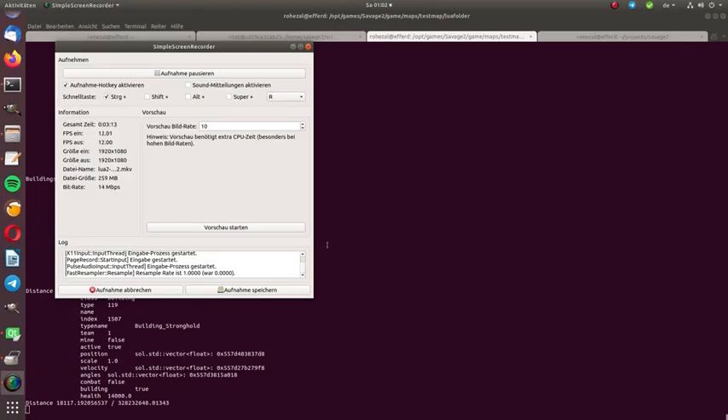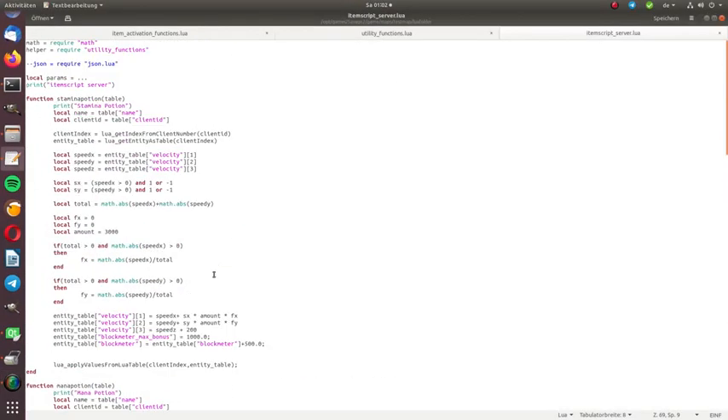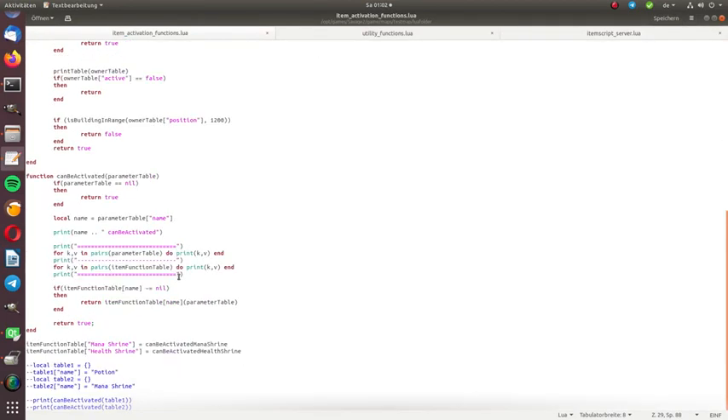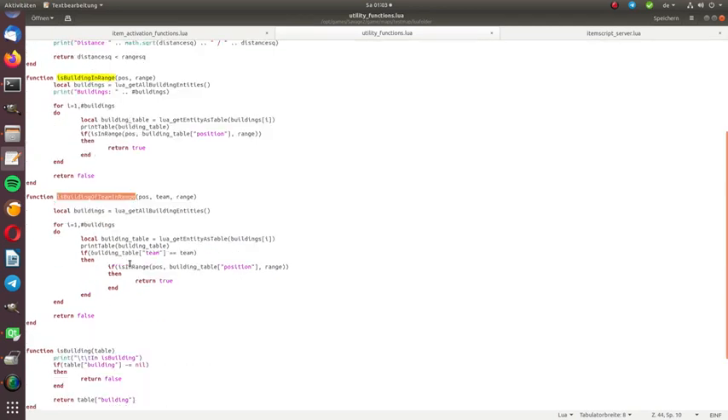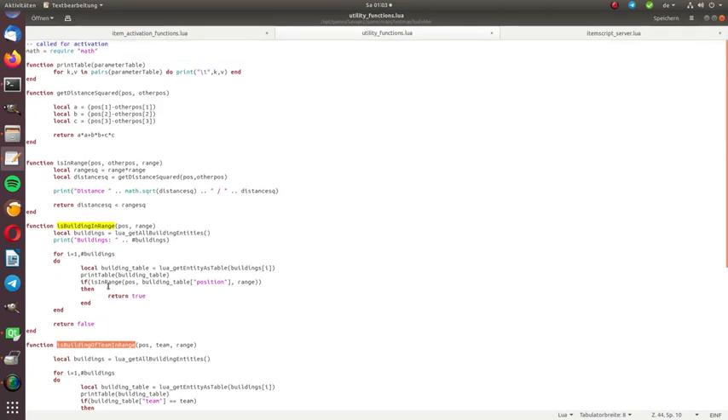There's a lot of stuff going on for this. We now have functions which are called each frame and decide if an item can be activated. And we have utility functions in Lua directly, which is a bit slower but generally useful, so you don't have to compile everything — like: is a building in range? Is a team building in range? Is something a building? Is something a combat entity? Is something in range in general? The fact is we can now get an entity as a Lua table and call our functions on it, and it's way easier than scripting in K2.